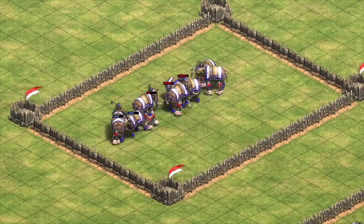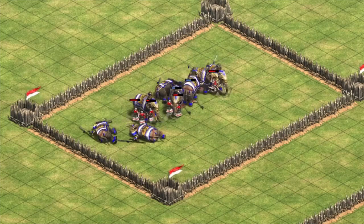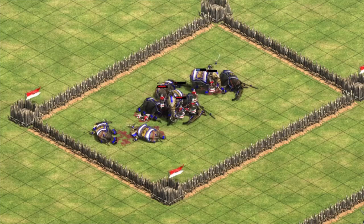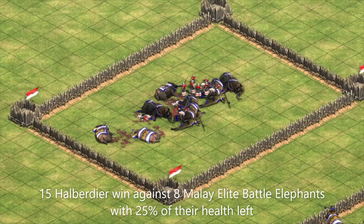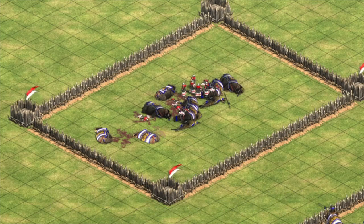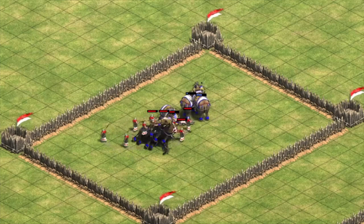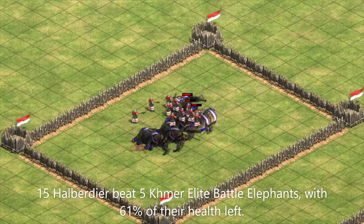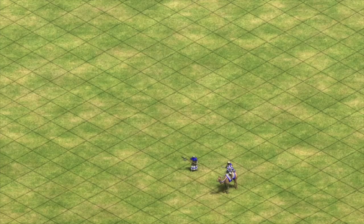In Imperial Age, Malay can actually get out eight elite battle elephants for 912 resources against 15 halbs. This fight results in the halbs winning, but by a much smaller margin, with only around 25% of their health left. Meanwhile, the five Khmer elite battle elephants lose this fight also, but leave the 15 halbs much better off with 61% of their health left. So Malay elephants do better against the pikemen line than other elephants, but I still would never recommend making elephants if your opponent has a large pikemen or halb mass.